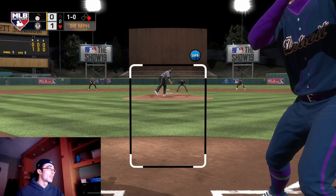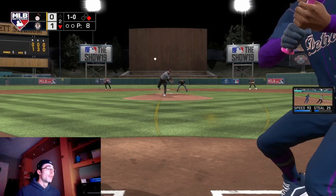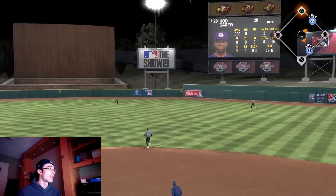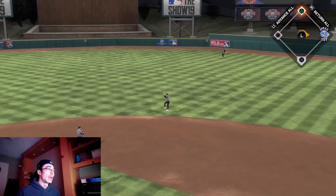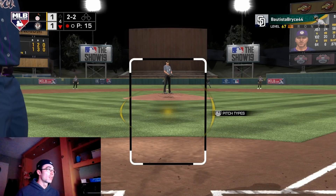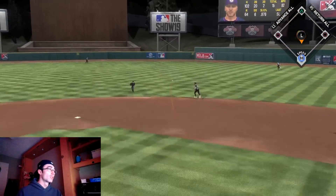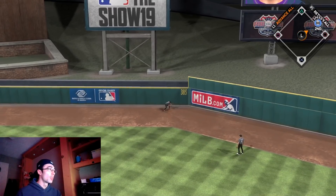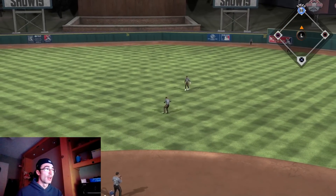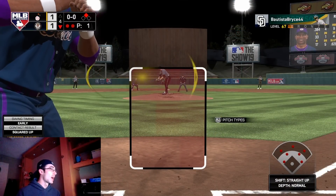In these shortened three-inning games, it's tougher to figure out your opponent's tendencies. In ranked seasons you can figure out where the opponent is attacking you more often because you get more at-bats. For example, in my first game I realized the opponent was throwing a lot of sliders and curveballs low and inside, so I started sitting on that pitch. In shortened games I have to look for pitches over the middle more and try to adjust to my opponent's tendencies as I go.